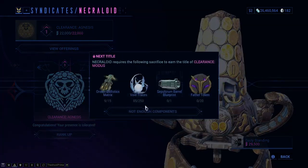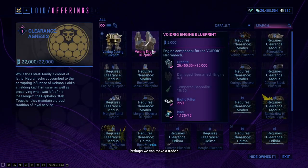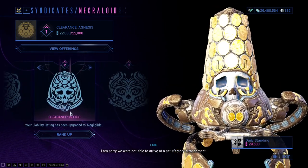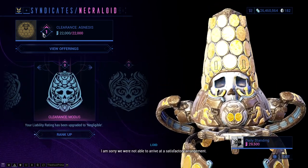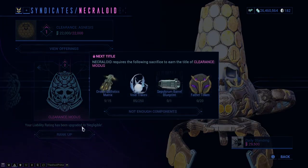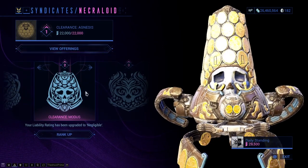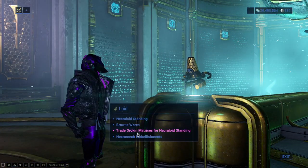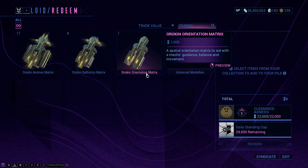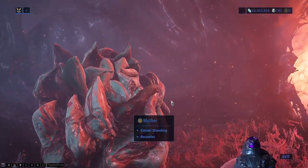Your Necraloid standing is probably going to be pretty low. You do need to rank it up — you need to reach the Clearance Modus status with Lloyd, which shouldn't take that much, basically two or three days of farming. Then here is where you're going to craft Voidrig, which is going to be your first Necramech. You're going to need Orokin Ballistics Matrix, the Orokin Animus Matrix, and the Orientation Matrix. You get these by playing the Isolation Vault bounty — go to Mother, go to Bounties, and pick Isolation Vault level one.